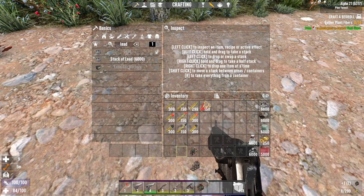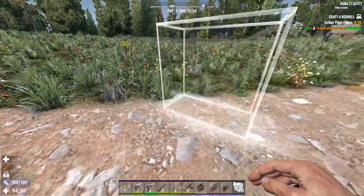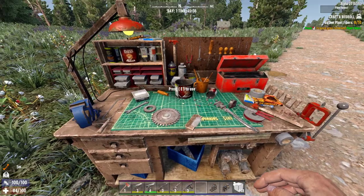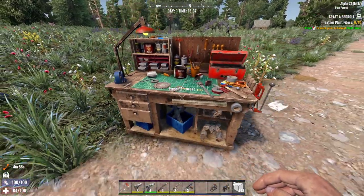Let's place down the workbench, the forge, and the chemistry station — right here in the middle of the road. That is the chemistry station. Can you look how sweet that is looking in Alpha 21? I just love this update.